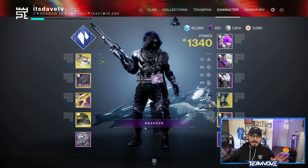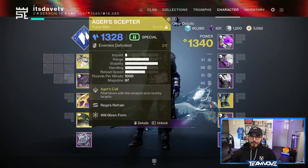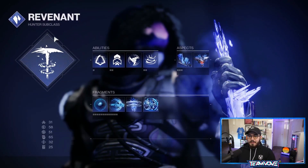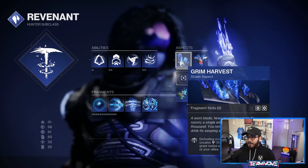Let me just say this was a collaboration of people that thought of this build, not just me. I was thinking about it but didn't have the catalyst for Ager's Scepter yet. So let's run through the build. We're going to have Revenant — Silence and Squall — but the super isn't really what I'm focused on. What I really want to focus on is Withering Blade, the two shurikens.